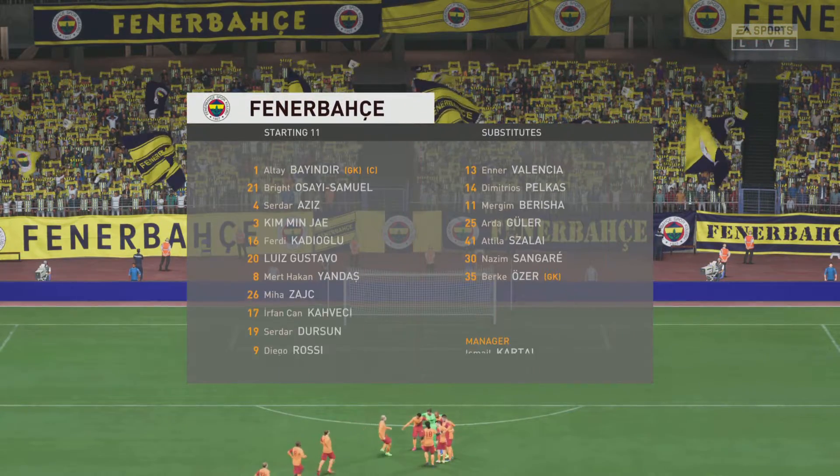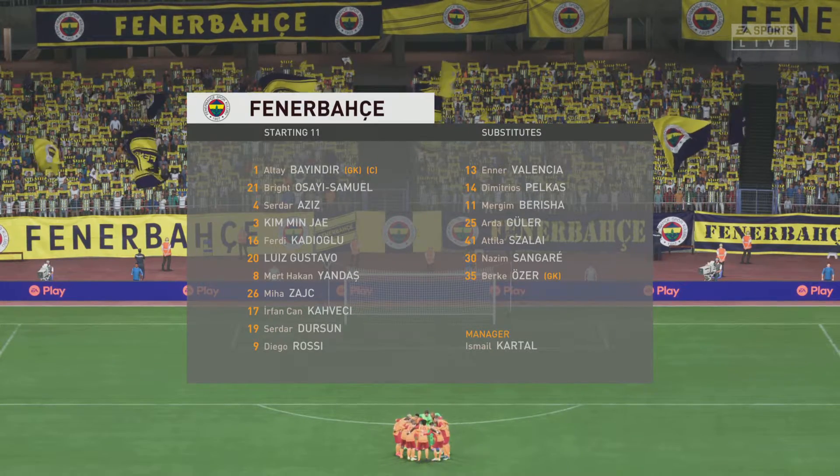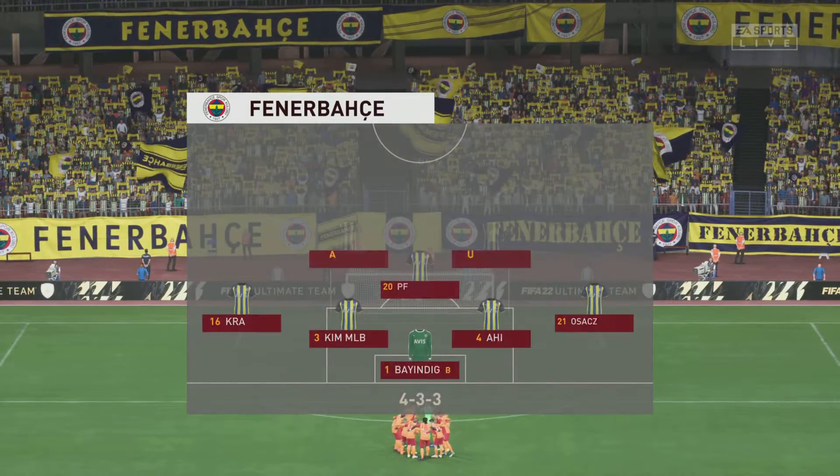Here's the starting eleven for Fenerbahce. Well, it's a 4-3-3 formation with a centre forward and two wingers. So it's important that the midfield players give support to the striker whenever the ball goes wide — they can't allow him to be isolated.